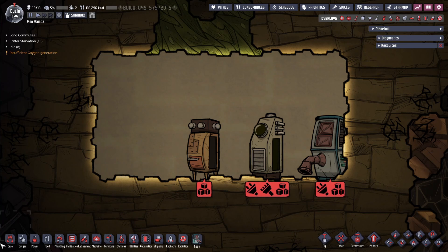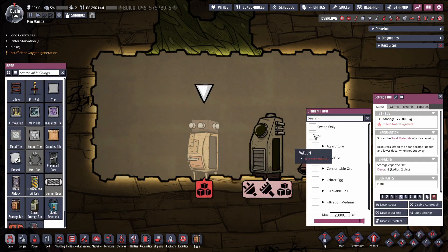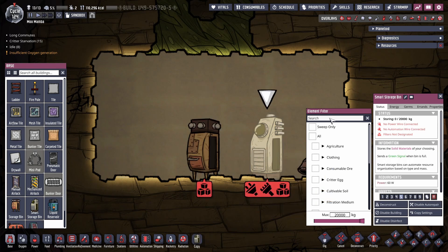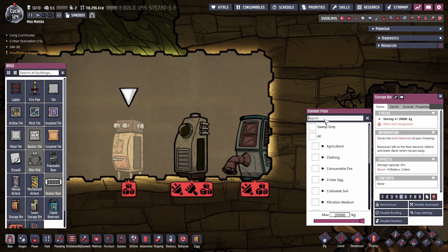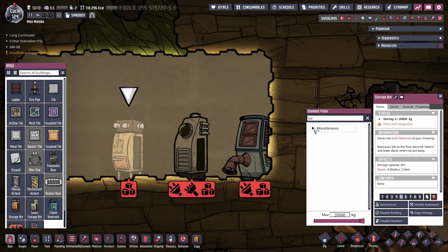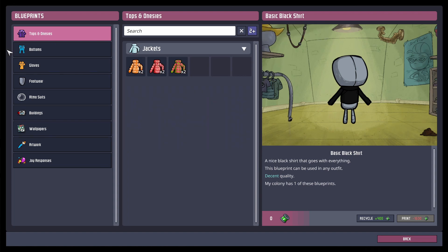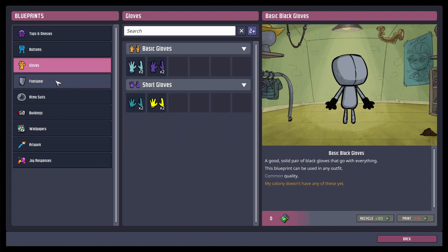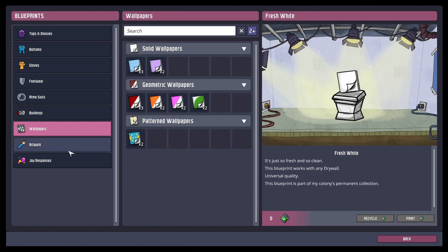The next feature is the added search filter to the storage bins and supply closet. This functions the same as the search bar on the building menu but added to every type of storage bin. This makes looking up something like a sofa a little bit easier, as it's something I tend to forget the category of. For the supply closet, this is a great filter option to help you find out which blueprints you have multiples of.